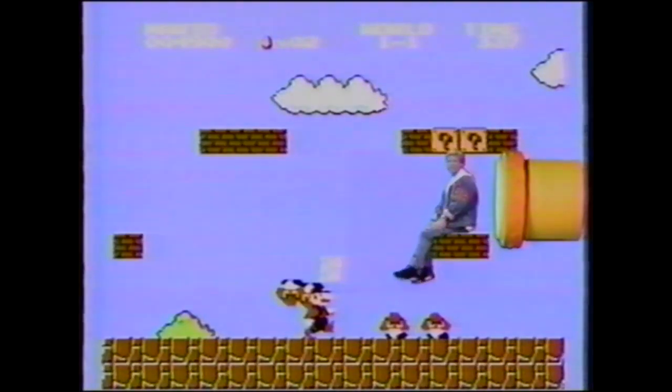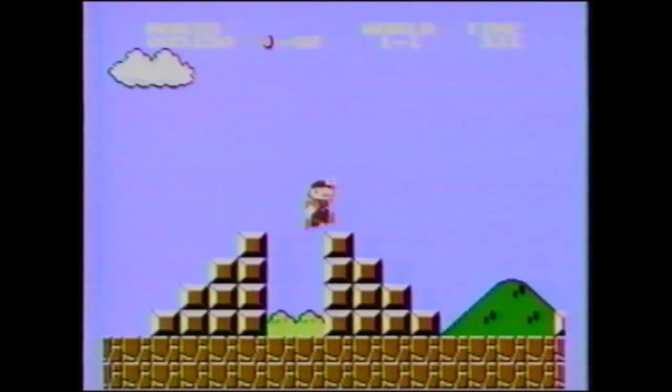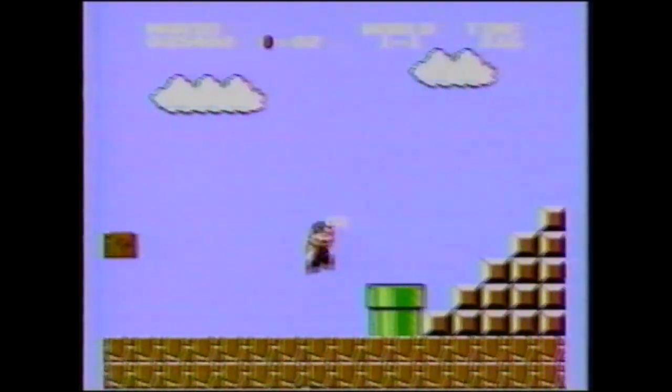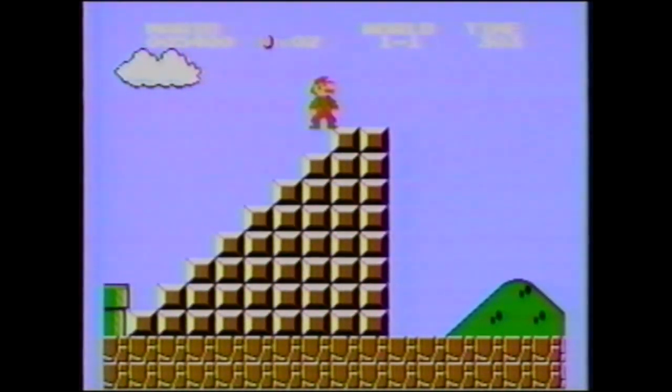Take a look at the classic flagpole trick. Watch. You can control the number of firework explosions you get at the end of a level. When you reach the flagpole, watch your timer. If the right-hand digit is a 6 when you jump for the pole, you'll get 6 firework explosions.